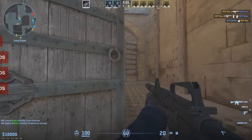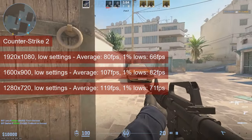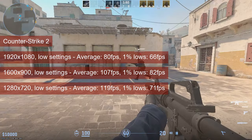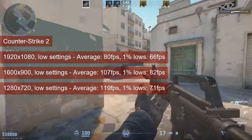Counter-Strike 2 will run above 60fps even in Full HD on the R7-260. Lower settings is the key here, and the card averaged 80fps. As for the 1% lows, 66fps. This is good enough for me, but lowering the resolution will increase these up to almost 120fps on average at 720 resolution.